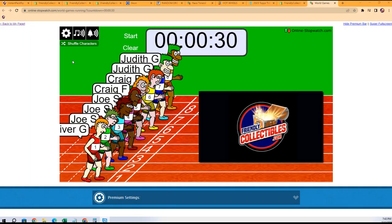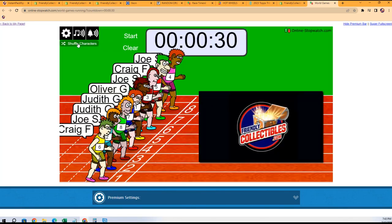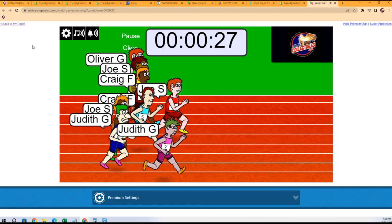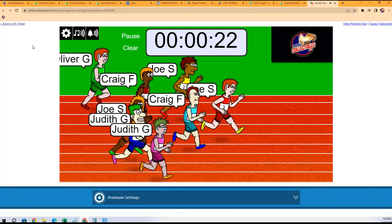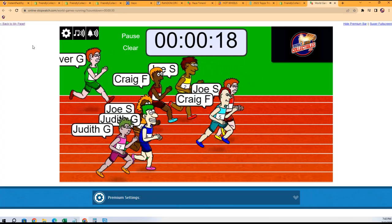The winner of this field race is going to get the American League West division. Shuffle seven times — one, two, three, four, five, six, seven. Next box of Tribute Baseball is up and ready. Let's do it. Judith is out to lead, Joe S has taken the lead — the Joe S army is in this break.